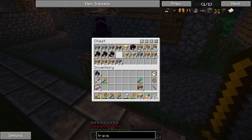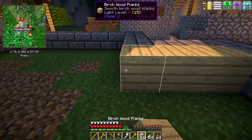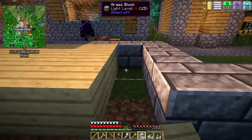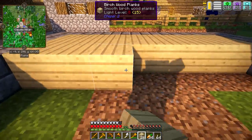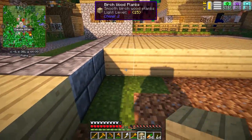Let's put some of this stuff away. The first thing I want to do is get the floor put in, so let's go ahead and do that right away. That won't take long — we're just going to fill the whole thing in with some chiseled birch planks, or smooth birch wood planks as they're called. Let me get that done and I'll be back in a moment.